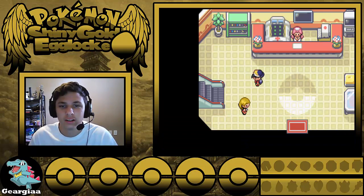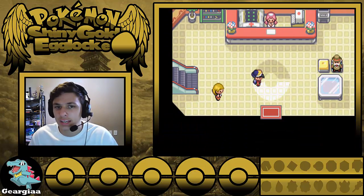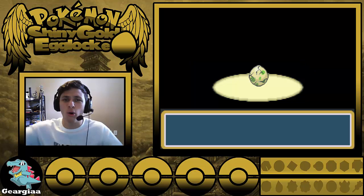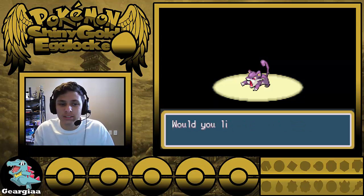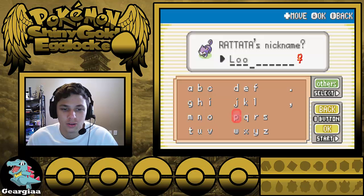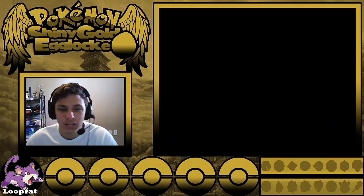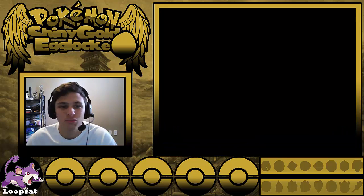It looks like someone messed up the egg here — there's no item either, they didn't give me an item. Oh, it's about to hatch! So we're going to need to work on this. Let's see what egg we get — our starter Pokemon is going to be a Rattata. I'm actually going to have to go ahead and see what name it is. The nickname selected was Loop Rat. So we're going to use Loop Rat as our starter. Now we get to Rare Candy it up to the level of the Pokemon we replaced, which is level 7. Let's look at our moveset — Flame Wheel, Uproar, Bite, and Tackle. That's not even a bad moveset!